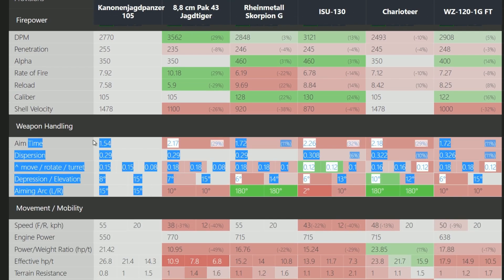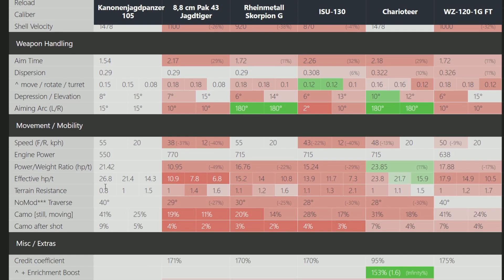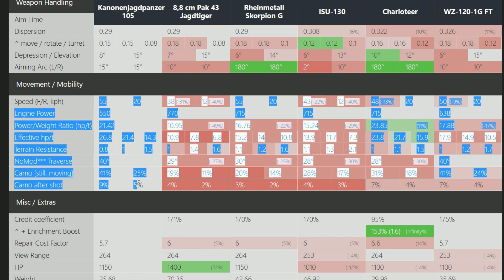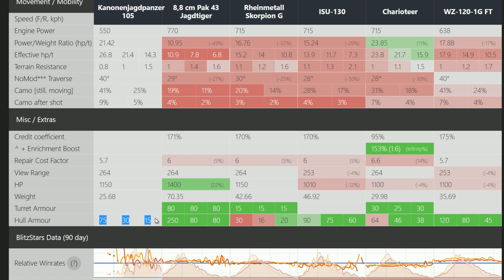The aim time and weapon handling are excellent — 1.4 seconds aim time, which is even better than the Scorpion G's. It has 8 degrees of gun depression, which is great. But it is a paper tank — an absolute paper tank. It has amazing mobility, more like a light tank than a tank destroyer, but it has no armor whatsoever. Everyone is going to penetrate you.